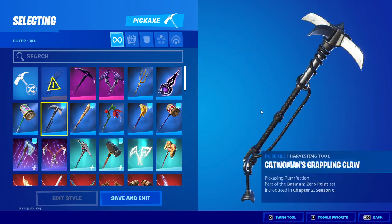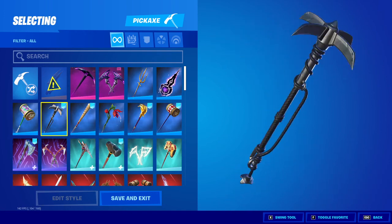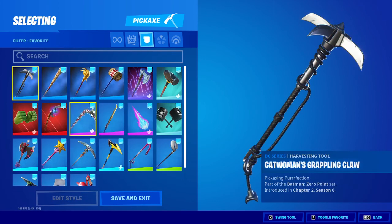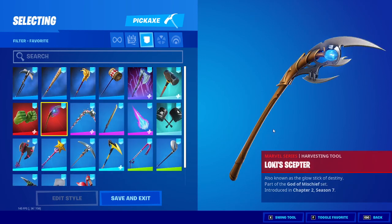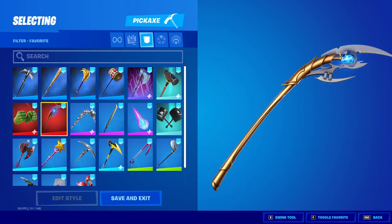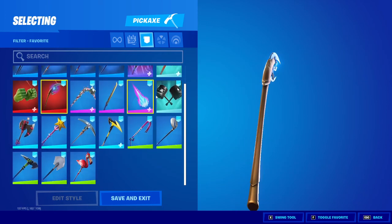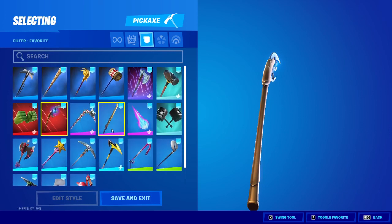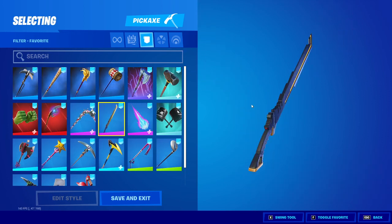So, this is Catwoman's Grappler — Grappling Claw. It gives you very low input delay. This one gives you at least like a second sometimes. All these ones give you like a second almost, besides these ones over here. This one gives you like two seconds maybe — maybe less. I'm not sure.